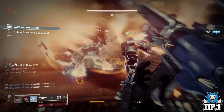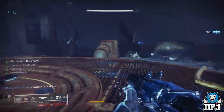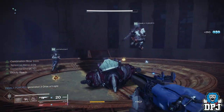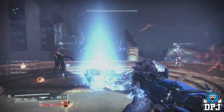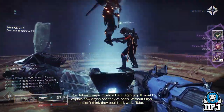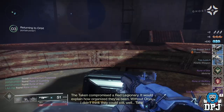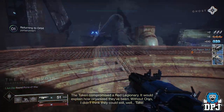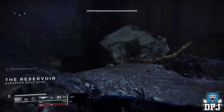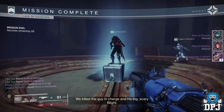I ran this like 5 times in under 30 minutes earlier and to be honest I wasn't even rushing. And believe me when I say this, it's the fastest method of getting these keys. I had roughly 45 from these 5 strikes, and in turn it took me almost an hour to do public events to get an equal amount. And because the Vanguard strike playlist is random and you can't determine the strikes you get, it will sometimes be even quicker to do public events than the strikes in the Vanguard playlist.